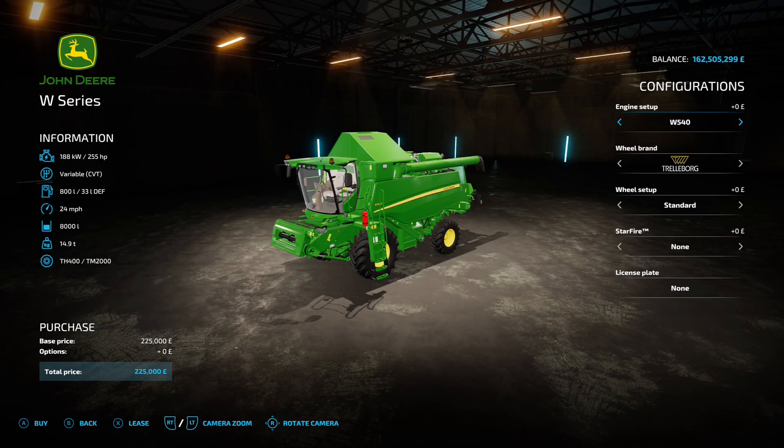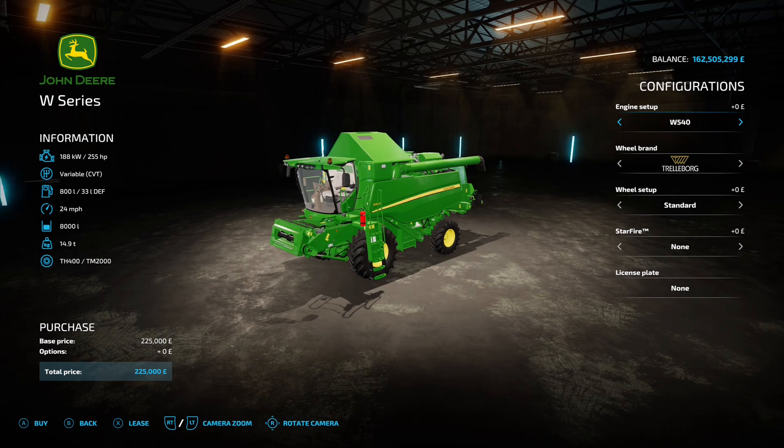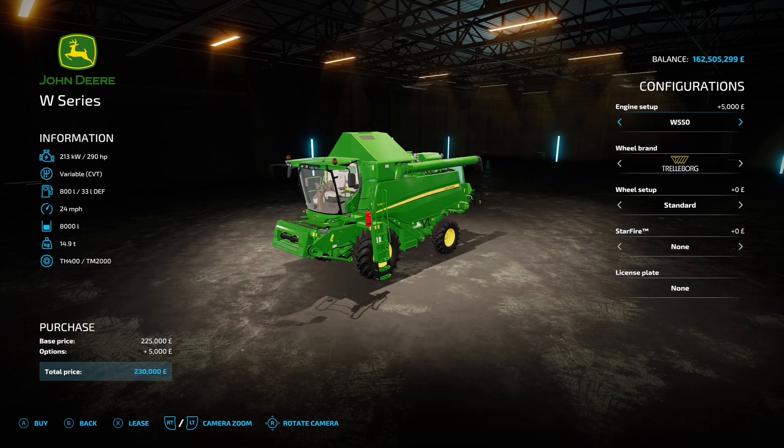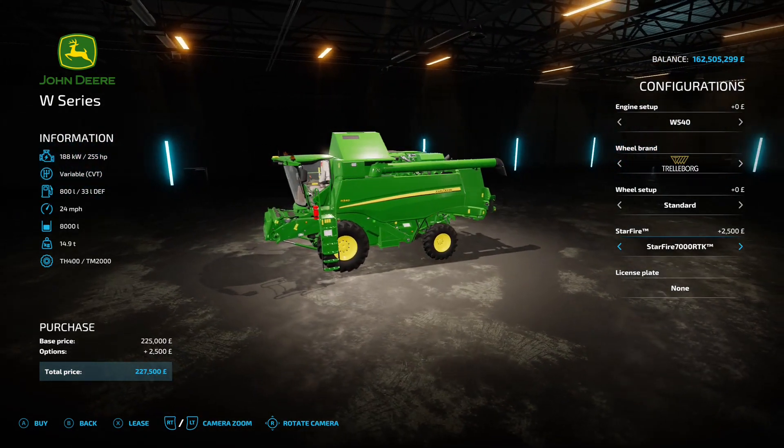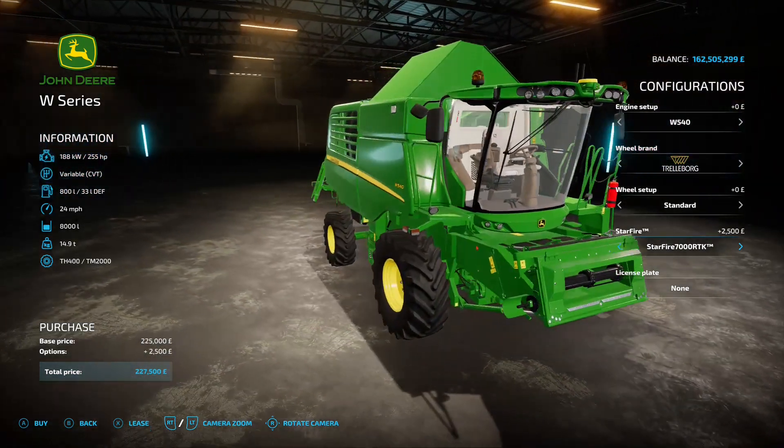The last mod for the day is the John Deere W Series, this is by Melody98, 15.01 megabyte on the download. You're going to find it under harvesters. It starts off with a 255 horsepower engine, 24 mile an hour top speed, 8,000 litre grain tank capacity, 225 grand. You can change the engine from 255 to 290, 320, or 350 horsepower. Starfire GPS options: none, 6000, 6000 RTK at 7000, or 7000 RTK — puts that just above the windscreen. Looks really good for a smaller John Deere harvester.